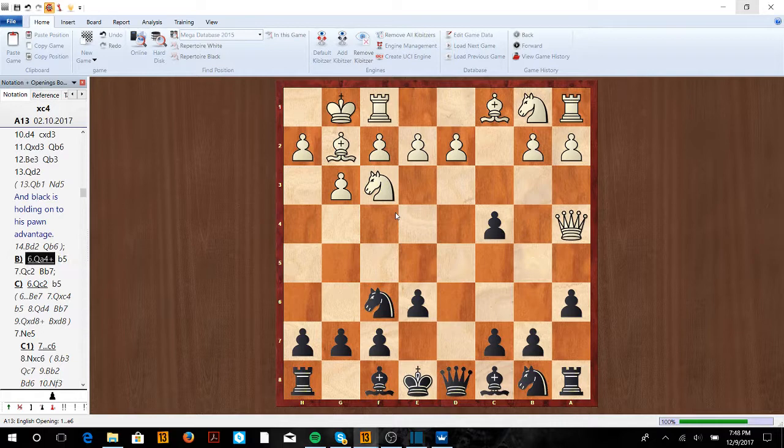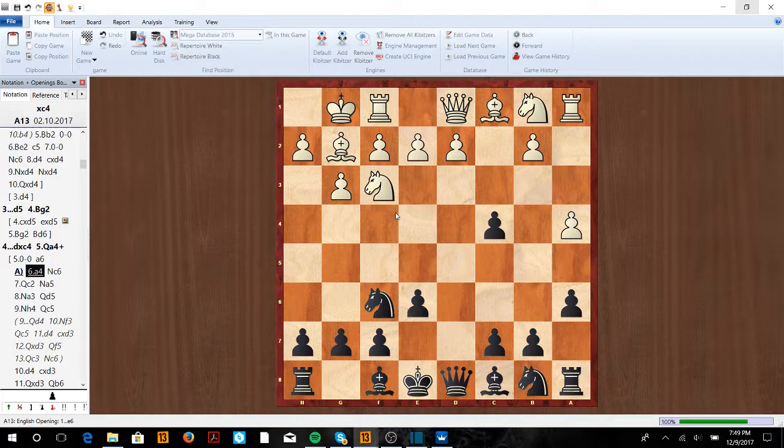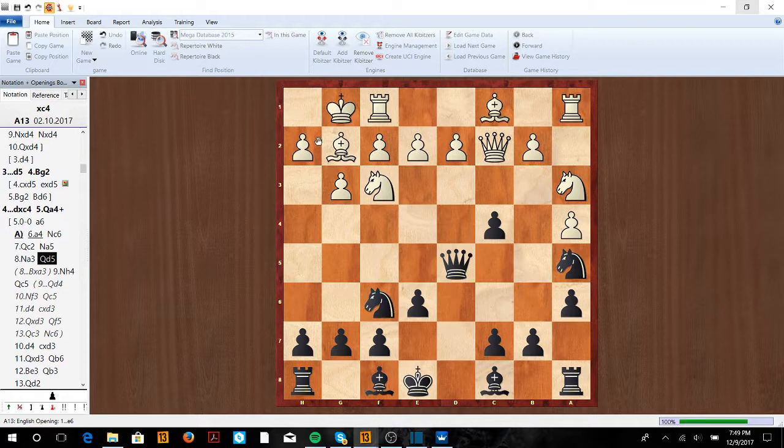Instead, white will probably go a4 to stop b5, or Qc2. After a4, we're going to go Nc6. After Qc2, we're going to go Na5, holding onto this pawn. If Na3, we can even take on a3 — that's definitely an option — or we can play Qd5, moving our Queen into the diagonal. This discovered attack is overrated; this Knight doesn't really have anywhere good to go. For example, if Nh4, we go Qd4, Knight here, and we can go Qc5. We're going to solidify this position and not worry too much about our King, because none of white's pieces are in attacking positions. Our King has a lot of time to get safe, so we focus on keeping this pawn and keeping the queenside intact.